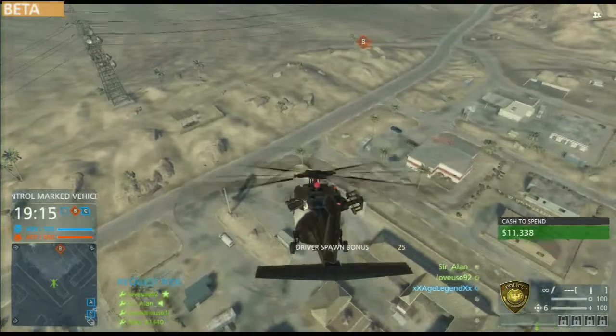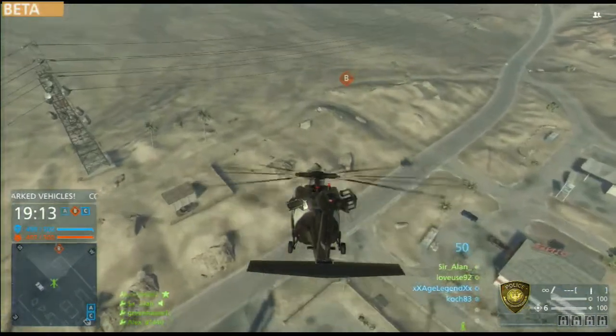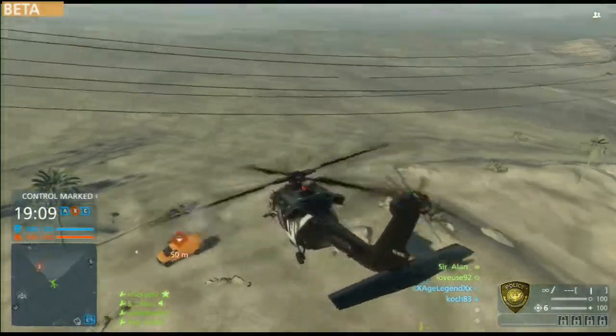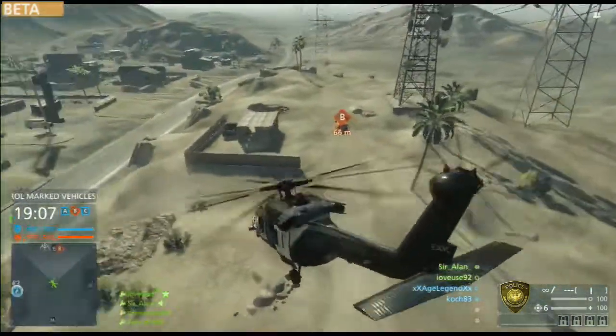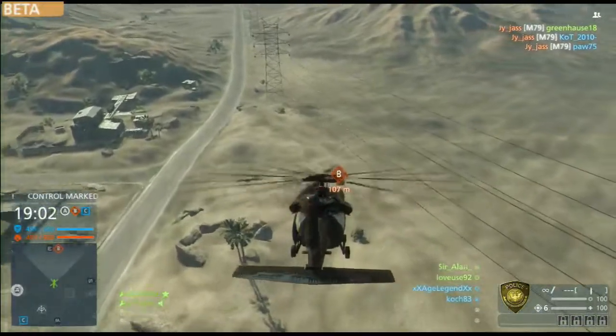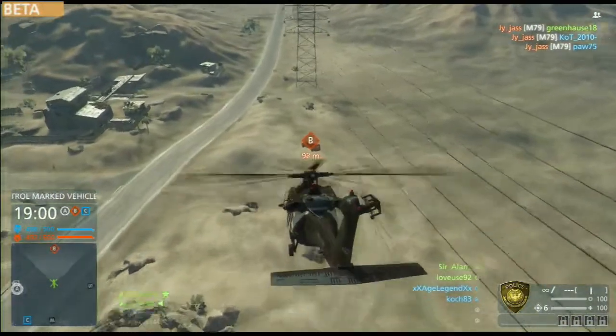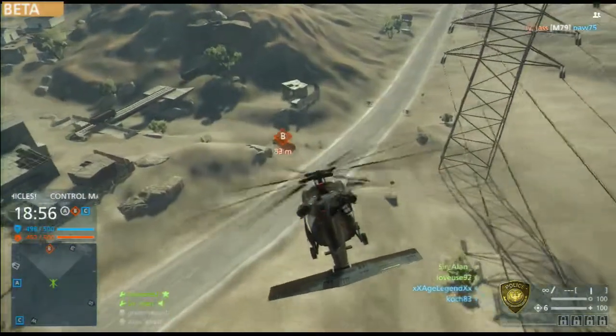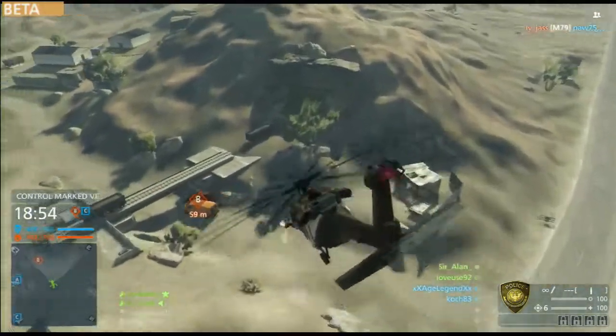Anyway, it survives the crash and I managed to take over. So as you can see there are three vehicles — A, B and C — just like there are three points in conquest. And in order to capture the vehicles, you just have to drive them above a certain speed. That uses up the tickets the same way as if you've captured a conquest point in normal conquest.